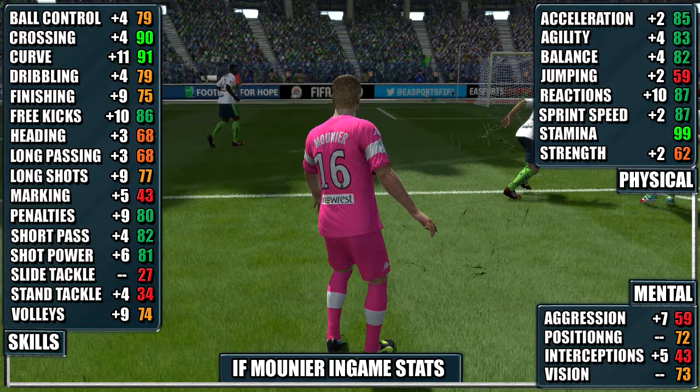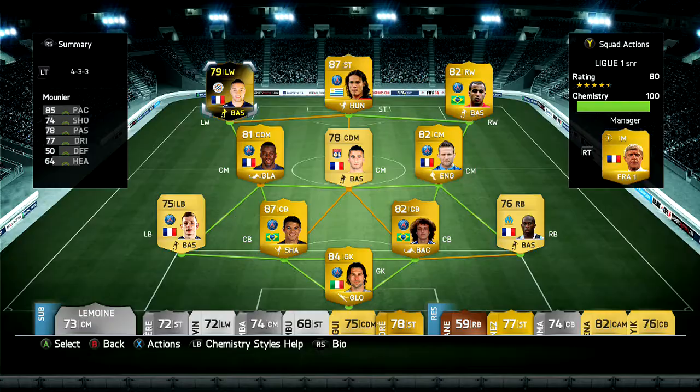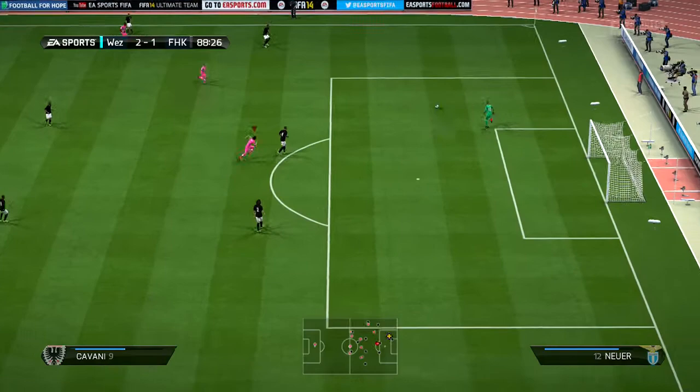We've also included the gains from his non-InForm so you can always pause the video for a closer look at his stats. This is the team we're going to be using Meunier in — a 4-3-3 Liga 1 team with Meunier at left wing.